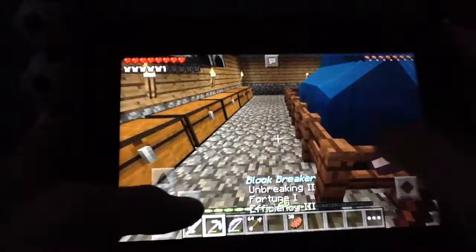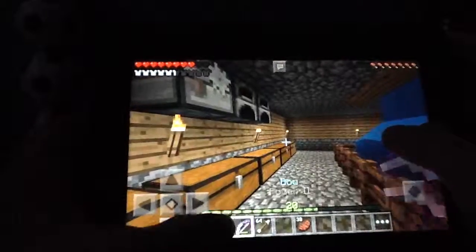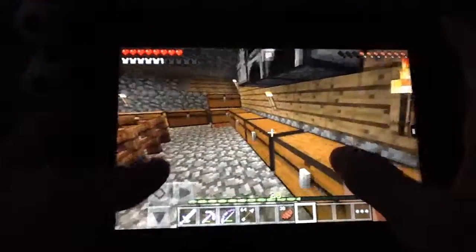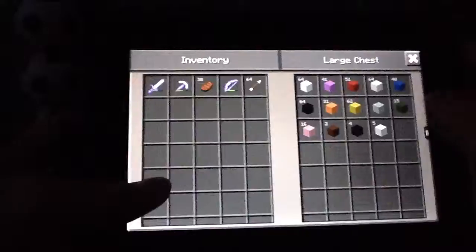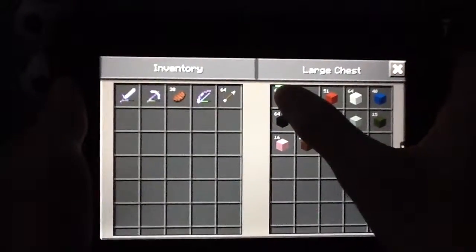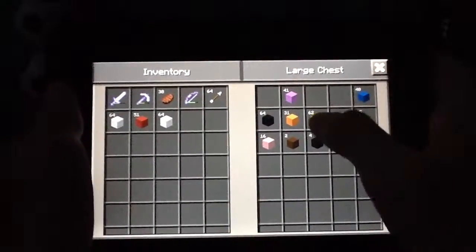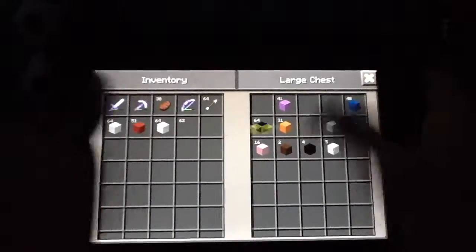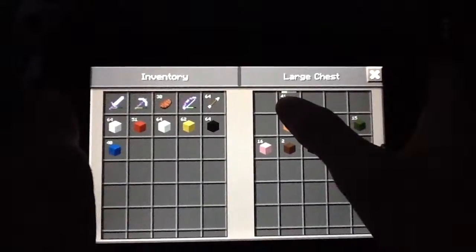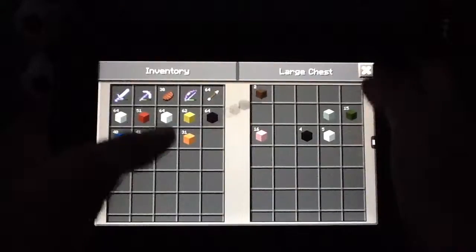I also got me my block breaker — Fortune, Efficiency 3, and I'm breaking 2. So it's a pretty good pickaxe, and I just got to make sure it doesn't die. In this chest I have a bunch of wool, so I think I'm going to be using a bunch of wool for my room and it's going to look super amazing. I'm probably just going to make it all very colorful. Just going to take everything that pleases my eye.